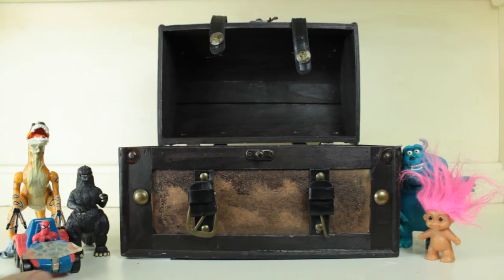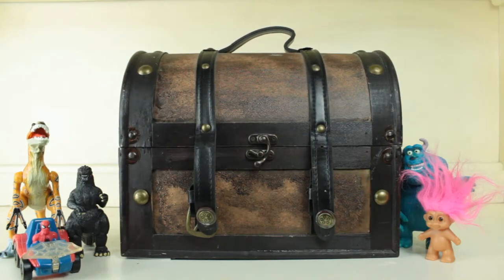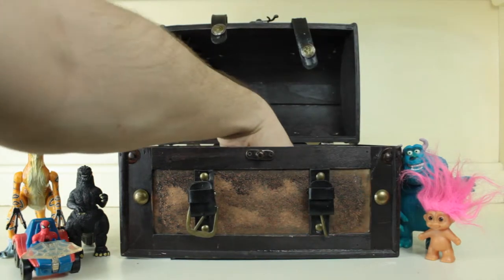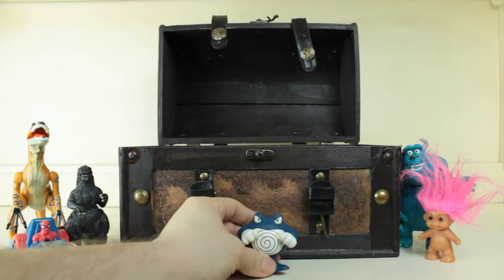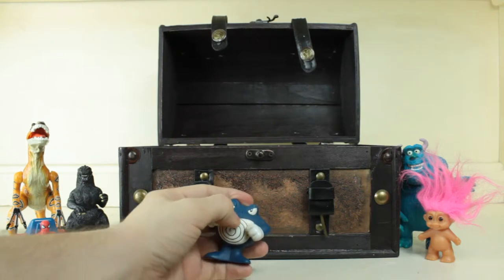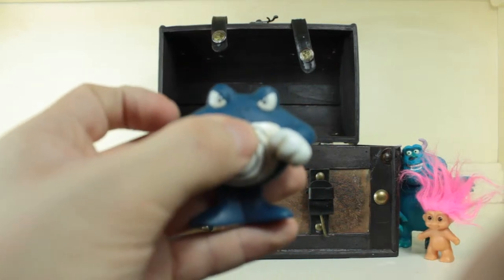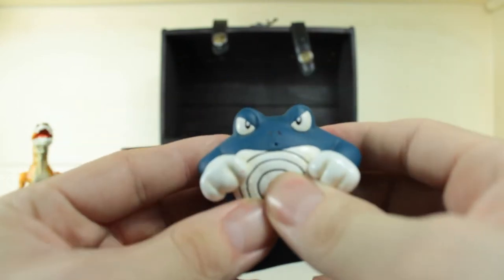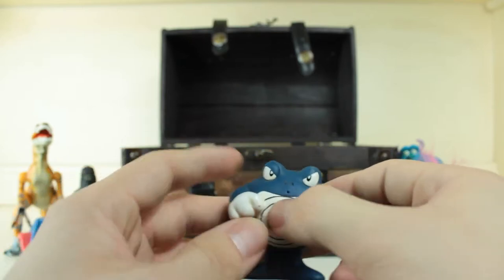Oh, would you look at that — it's a Polywrap! I think he's a bad guy because he has a little mouth right here that can squirt water at people. He's really cool.